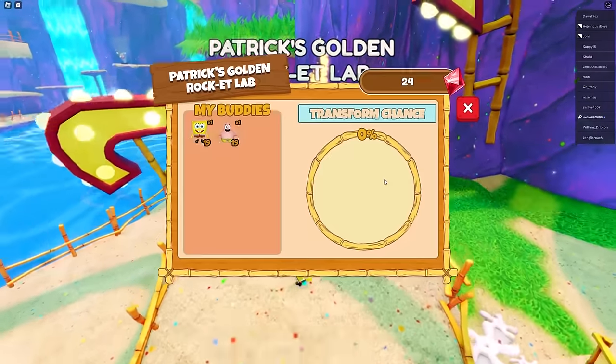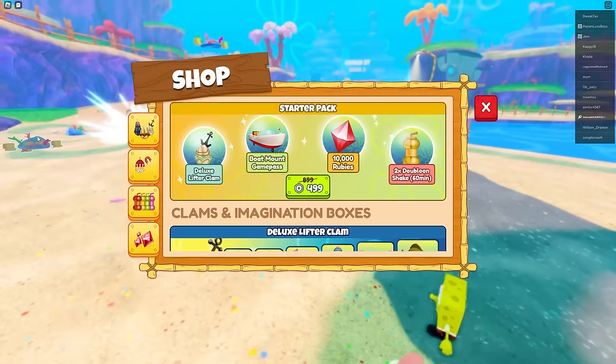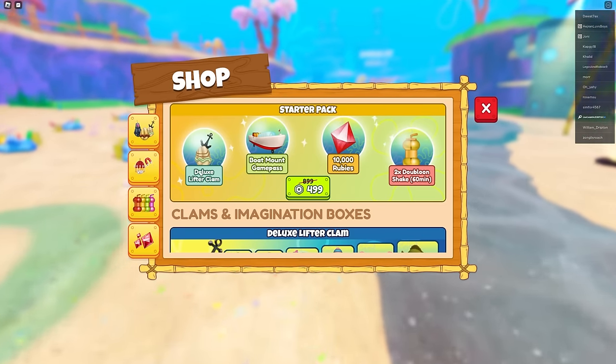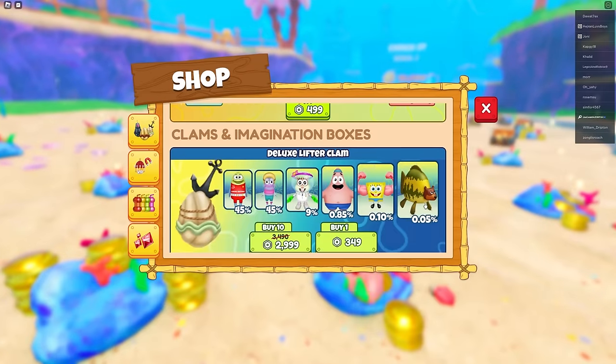There's also Patrick's Rocket Lab, so I guess this is where you make pets golden and whatever. What game passes are there? Oh, I should have bought this bundle - that's 500 robux and you get everything: the mount, the charm, rubies, and everything.